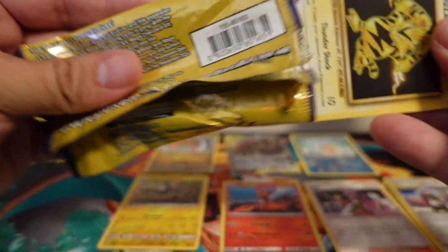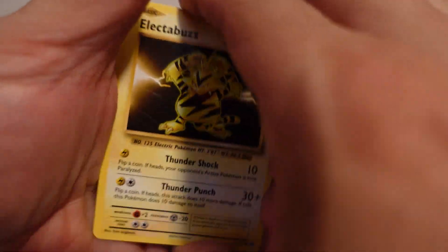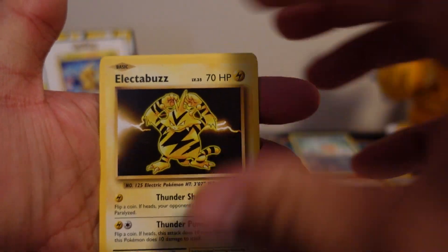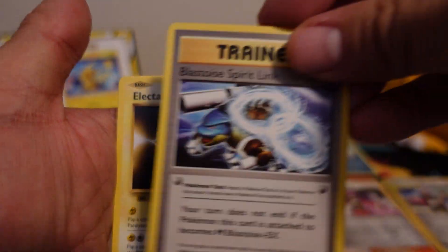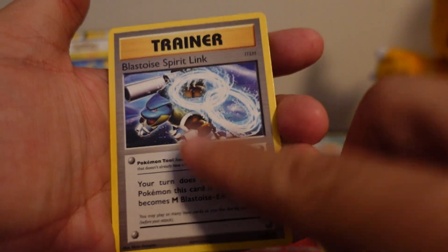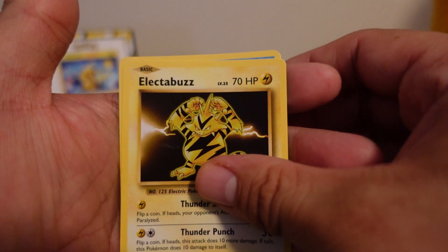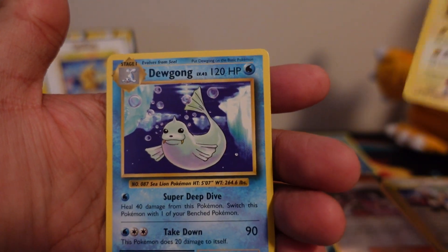It's our last pack, guys. Smash that like button for that last pack magic. We have Electabuzz. Trainer — Blastoise Spirit Link, which was not in the original card set. And our last card is Dewgong — I believe he is a rare, isn't he? Pulled a rare!